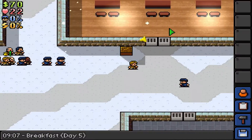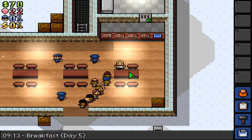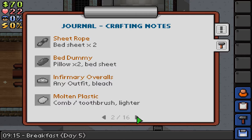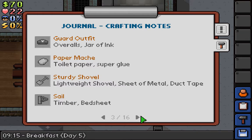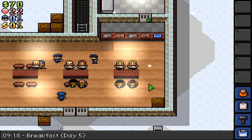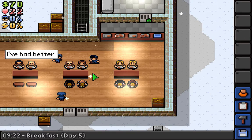The one item I haven't gathered yet is a guard outfit and I don't know how I'm gonna get that. I believe you get any inmate outfit, bleach it into inmate overalls, then take the overalls and put a jar of ink on it to get a guard outfit. A jar of ink isn't rare and it's not contraband, neither is the padded one.